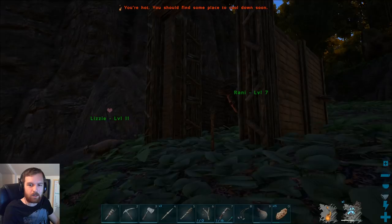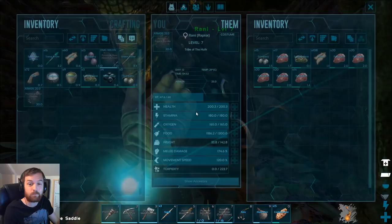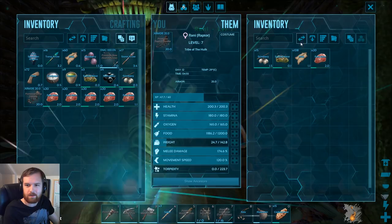Let's get up here. We're going to empty Rani out, get all the meat off of her, and then get on with trying to tame the Triceratops. We want to go for a low-level one. We need to keep at least some meat in there because she obviously eats meat.